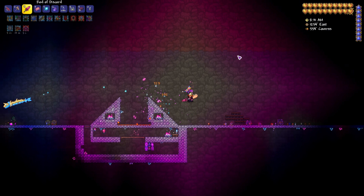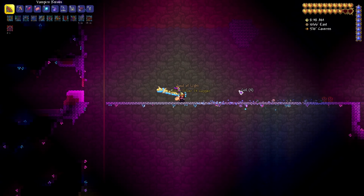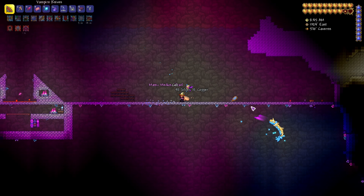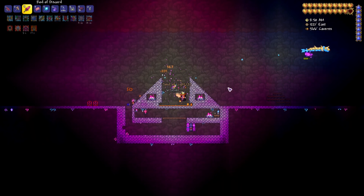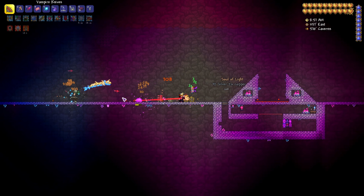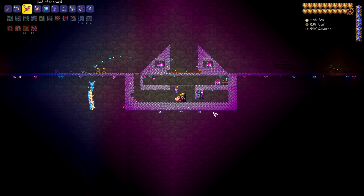It's not an easy item to get, but once you have it you'll be able to teleport right behind enemies that charge toward you so they can't hit you. I'd recommend putting it on one of your main keys — I have my vampire knives on one and my Rod of Discord on three. Just be careful not to accidentally teleport into lava.